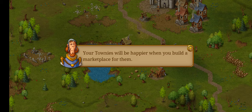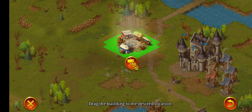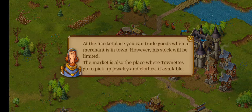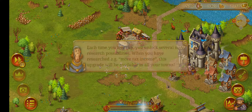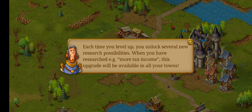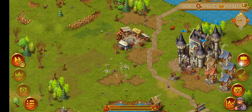Your townies will be happier when you build a marketplace. We'll build one — insta quick build, put it right over here. At the marketplace you can trade goods. When a merchant is in town, his stock will be limited. The market is also a place for townnets to pick up jewelry and clothes if available. Oh, this is where we can sell stuff to the merchant. Each time you level up you unlock several new research possibilities — when you research e.g. more tax income, these upgrades will be available to all your towns. Let me sell some bread — 115 for all that, thank you.